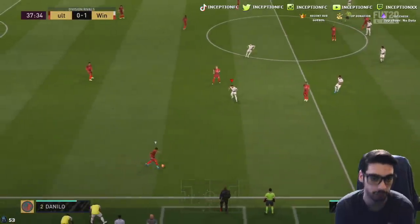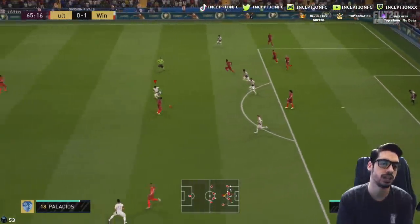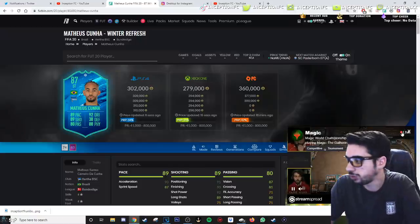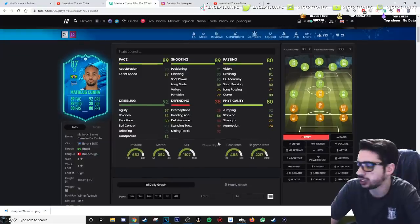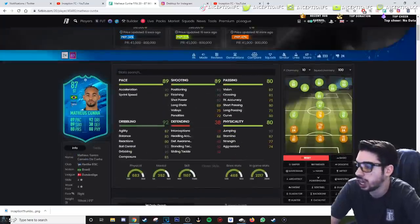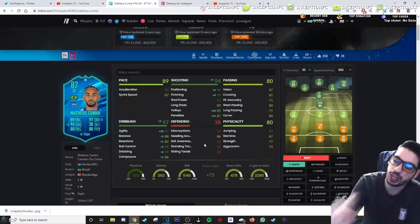I'm telling you, this card is actually really sick with the sniper chemistry style. Final verdict on the card, ladies and gentlemen — it's a really, really good card. I actually really enjoyed the way he was moving around the pitch; I thought he was absolutely brilliant. Because he has 90 finishing and 92 shot power, this is a card you should experiment with different chemistry styles. In FUTbin, they give him hunter, engine, or hawk options. His dribbling is so responsive with the sniper chemistry style. From time to time, though, I did want the pace boost.